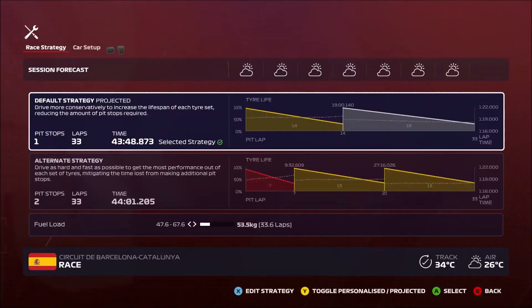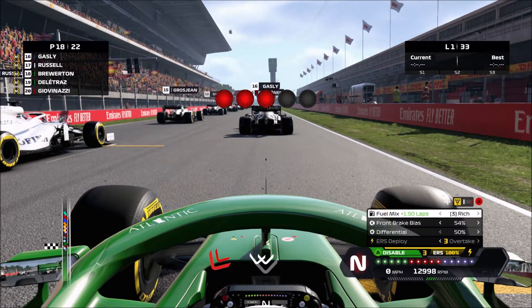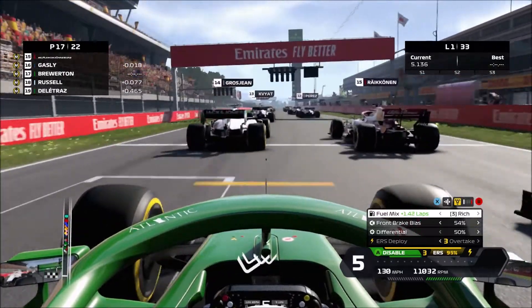It's 18th on the grid — I don't think there are any grid penalties — so it's exactly where we qualified. We're starting on medium tires going to hard tires. Lights out and away we go — a very short hold but it's an unbelievable launch. It looks like we're already ahead of Russell and Gasly.